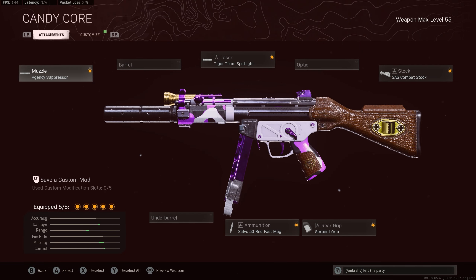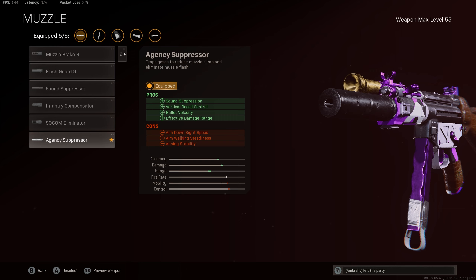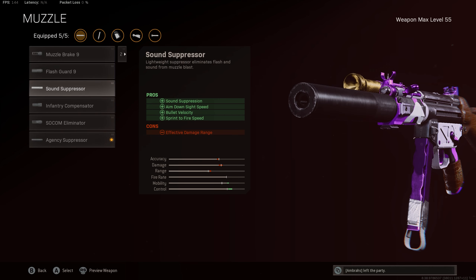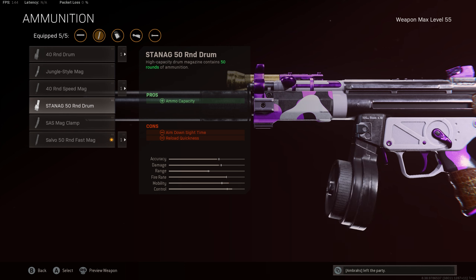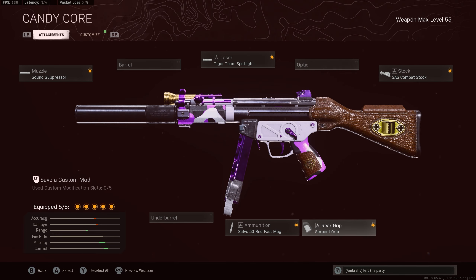I've been trying a lot of different classes on this thing since it got nerfed, but this is one of the loadouts I think is best if you're playing on Rebirth and not going for any long-range gunfights. With the sound suppressor, I roll with Tiger Team Spotlight, 50 round mags instead of the 50 round drum — I don't feel too much of a difference on the ADS and I reload a little bit quicker. So Serpent Wrap for some more ADS, and the SES Combat Stock. That's the class for the Cold War one.